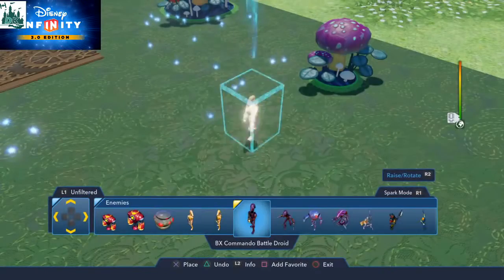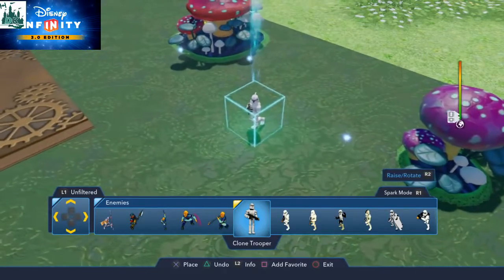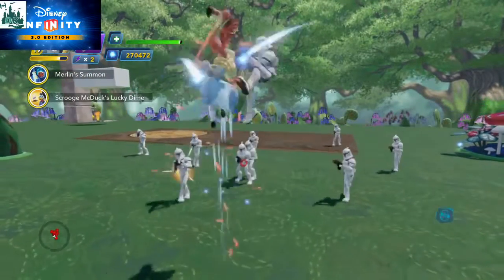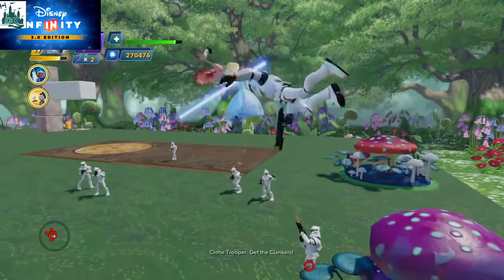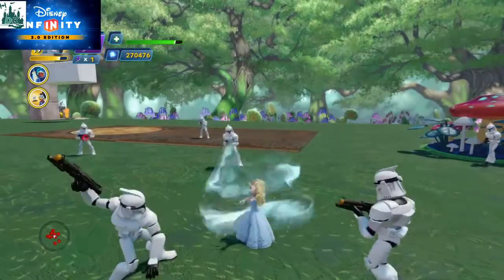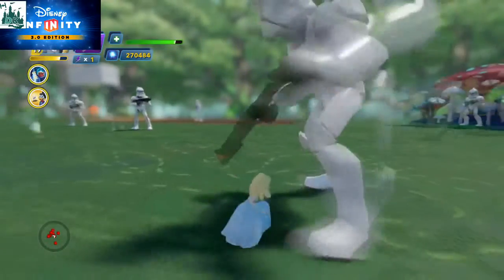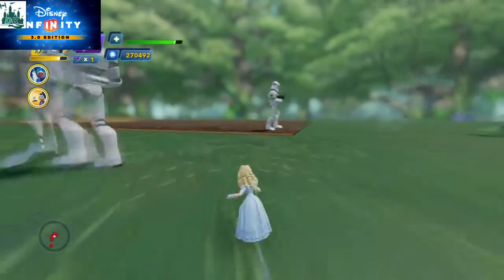So let's put down some more enemies — some clone troopers. First off, she can kick butt this way. That's quite good. Let's see her special move. So she becomes like... basically she's become like Ant-Man, she's got really small.